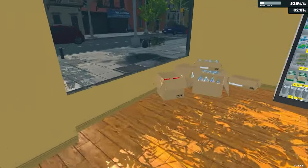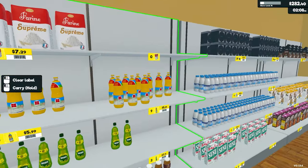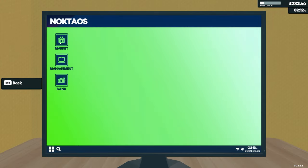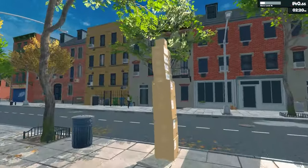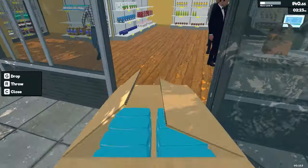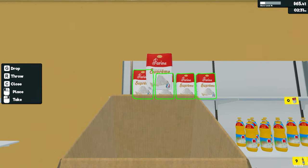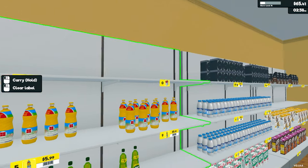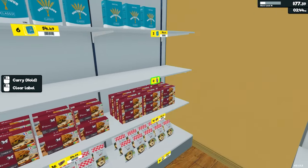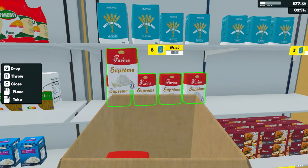That goes in there. Pasta's fine. Going to the market, purchase that. I was going to say it stacks up very well, but not so much. What I'm going to do is I'm going to empty that, empty this, pop that down, and remove that one and that one. Now, as soon as I put this on the shelf, it should have a price — which it has. Excellent.